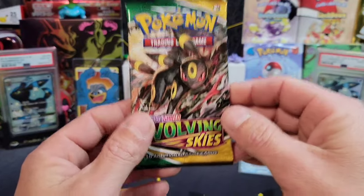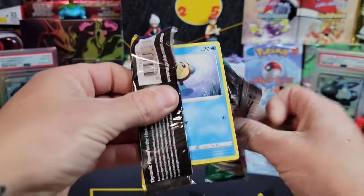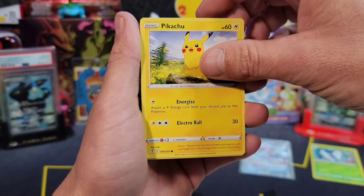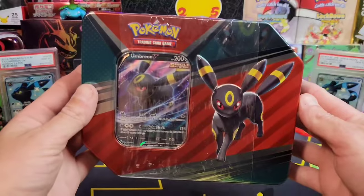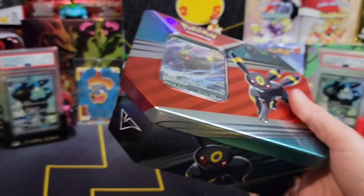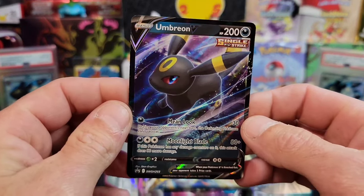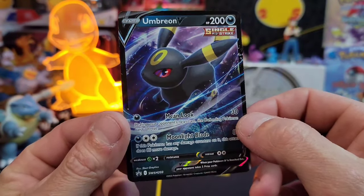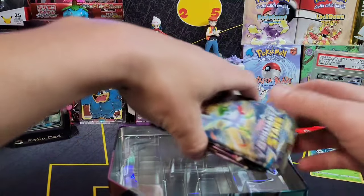This is the best pack in my opinion out of all Sword and Shield packs - this is the best one right here, and it's an Umbreon artwork. Can we go ahead and pull that 300-plus Umbreon alternate art V-Max? We got the Eevee luck - they got a Pikachu. Every time I see that it's usually bad luck. Next up we have the Umbreon tin - this is probably going to be my favorite out of the three. There's our majestic Umbreon V - that is such a cool artwork. Umbreon V got that mean look baby.